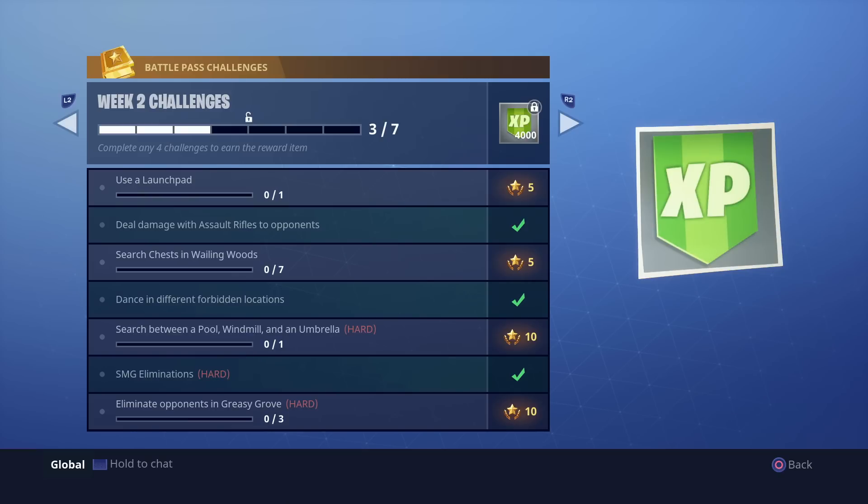It doesn't really matter how you guys play this out — whether you want to play the full game or just do the challenges and be done. I recommend if you're trying to get these challenges done quickly: do not leave the game. Instead, build up really high and fall down to kill yourself, because that is the quickest way to get into the next game and land at the other location.